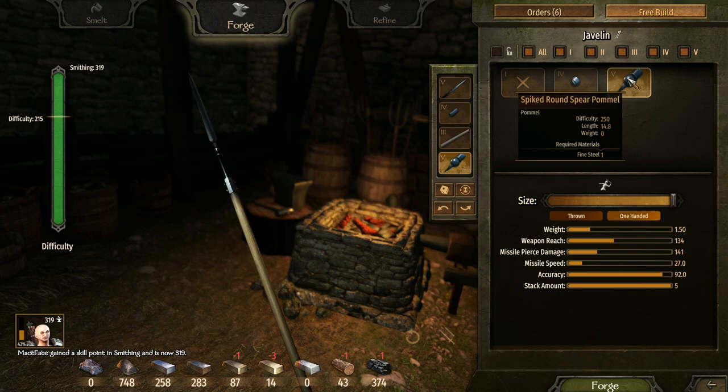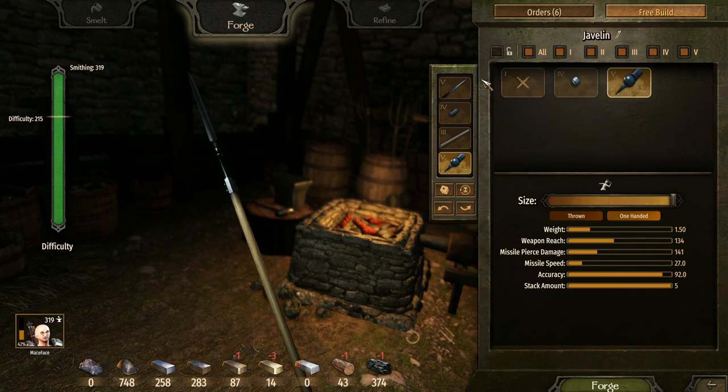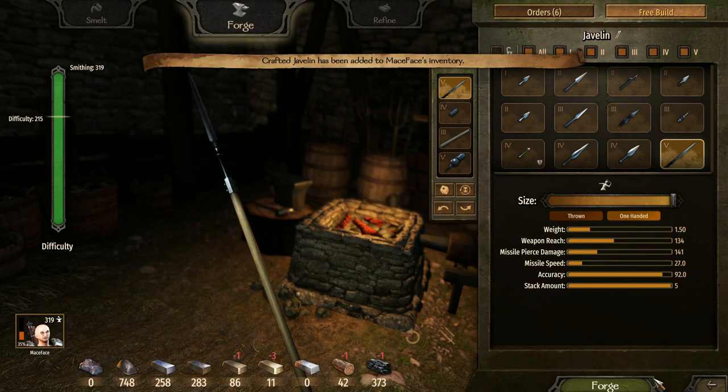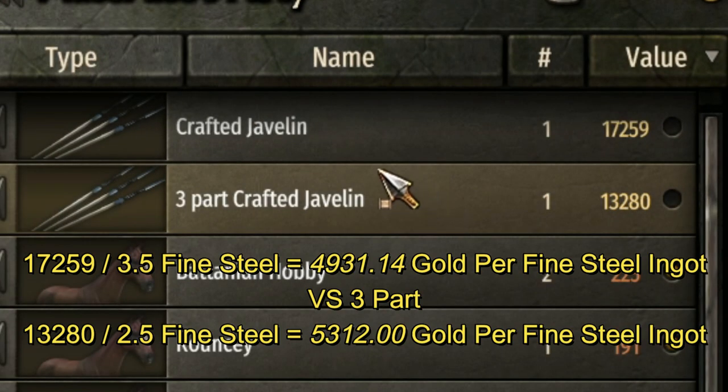I'll play devil's advocate and put on a full spiked round spear pommel — I tried all sizes and found that having all components at 100 is where you want them for max value. The height and damage seem to increase the javelin's value. You'll see old videos recommending xyz, but those are from two years ago and those glitches and exploits have been patched out.